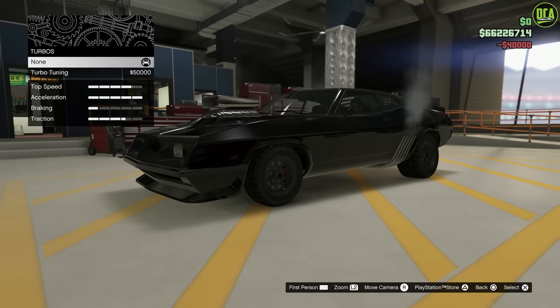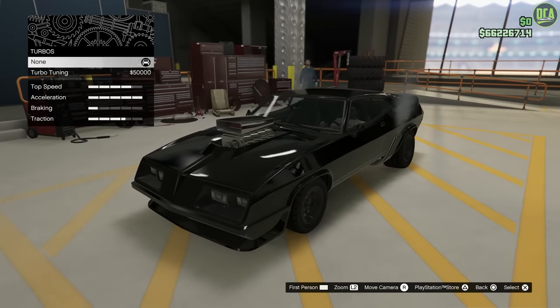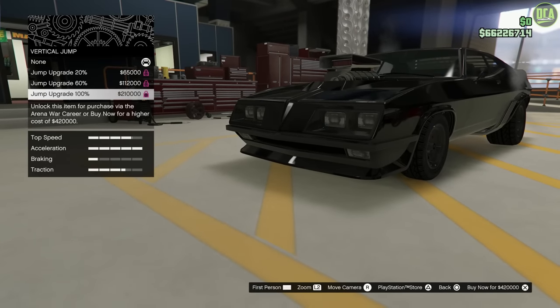For transmission, we're going to max that out. We'll skip the turbo — the car was not turbocharged; it was supercharged with a blower. We'll also skip the vertical jump to save some money.